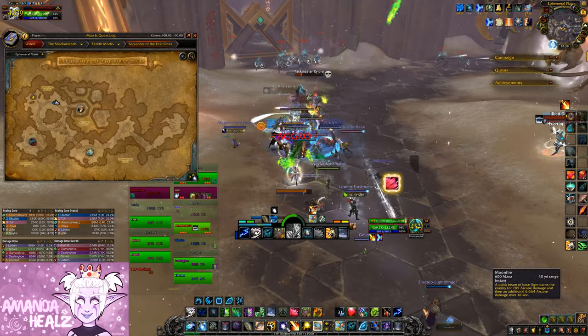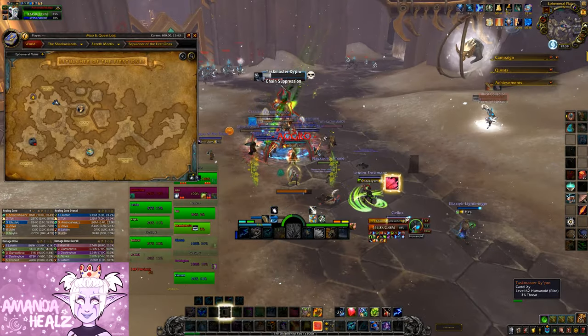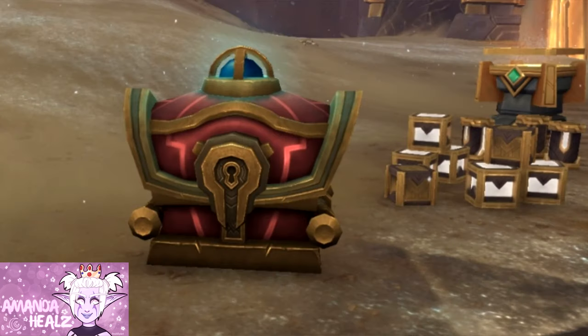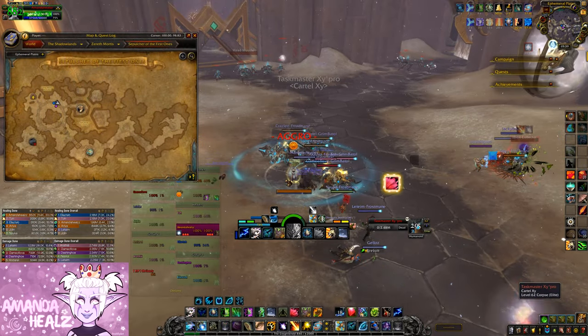Once you've killed the mob, one member of the raid will receive an item called Security Override Orb, which allows that person to unlock a high-value chest nearby. This chest will contain the Snail Soul for any Night Fae covenant members in that raid. Good luck!